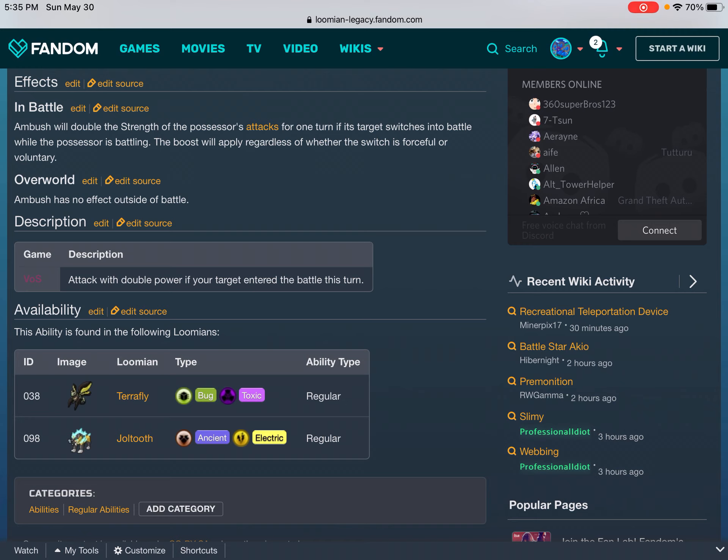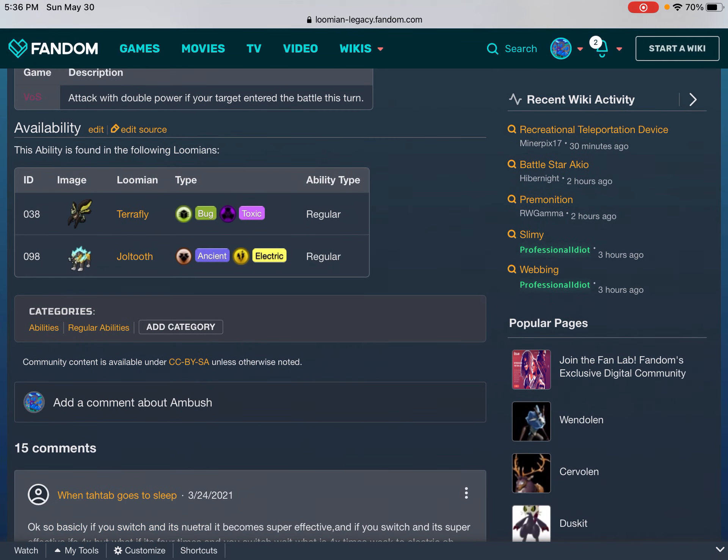Overworld: Ambush has no effect outside of battle. Description: game description VOS — attack with double power if your target entered battle this turn. Availability: this ability is found in the following Lumians. ID, image, Lumian type, ability type: 38 Terafly, Bug, Toxic, Regular; 98 Jolt to the Ancient, Electric, Regular.